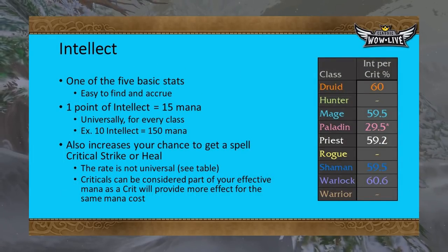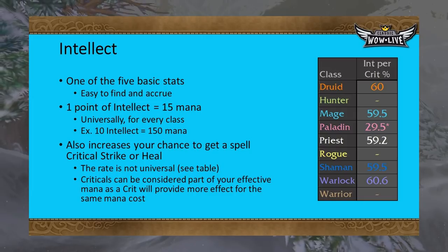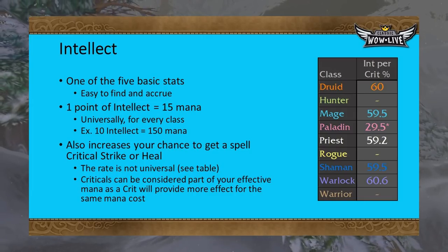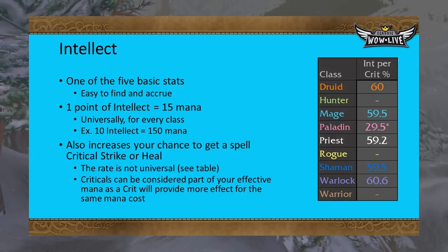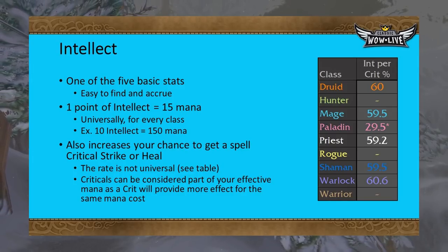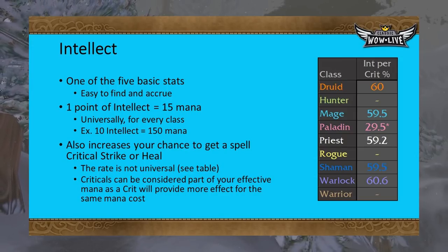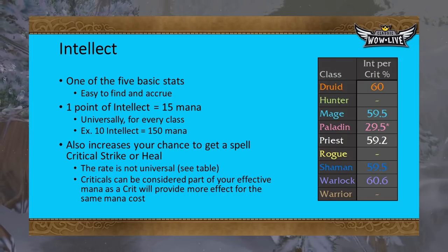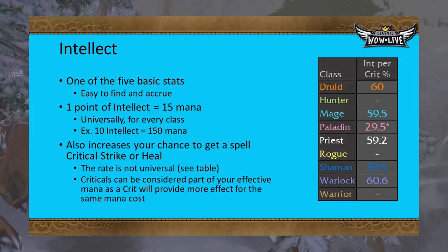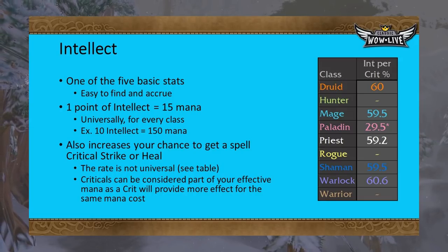Let's start with intellect. It is one of the five basic stats in the game, so it will be easy to come across when gearing, during leveling, and at endgame. It increases your mana pool by 15 with each point accrued, universally for each class. It also has another benefit: each class gains critical strike chance, healing, and damage at a certain rate per class. The following table shows how much intellect is needed to gain 1% critical chance for each class at level 60.